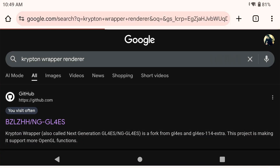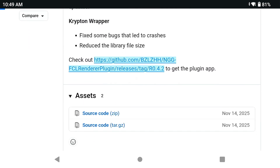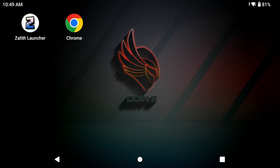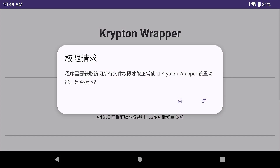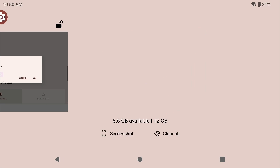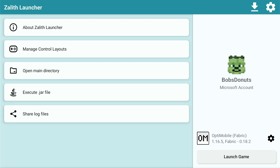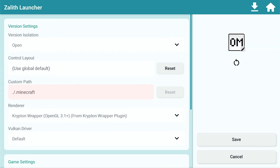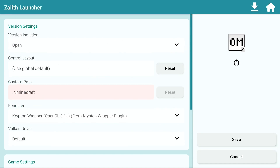Go to Chrome and click the link in the description. Search for Krypton Wrapper Renderer, go to releases, and click on the latest version. Uninstall your current version, install the new one, click open, press the button on the right-hand side, allow file management access, then close it. Close out of Zealith Launcher — it won't see the wrapper renderer until you restart it. Then open it back up, click the settings icon, go to version settings, click on the render, and select the Krypton Wrapper Renderer.